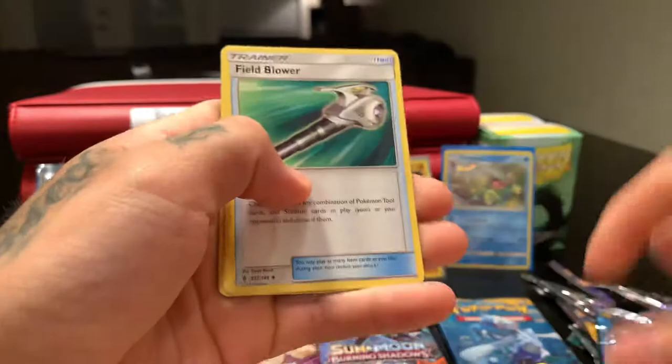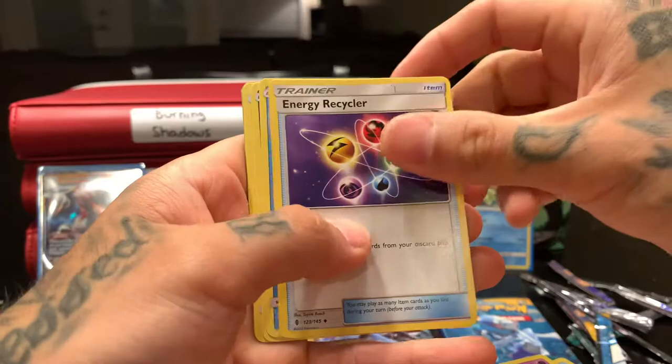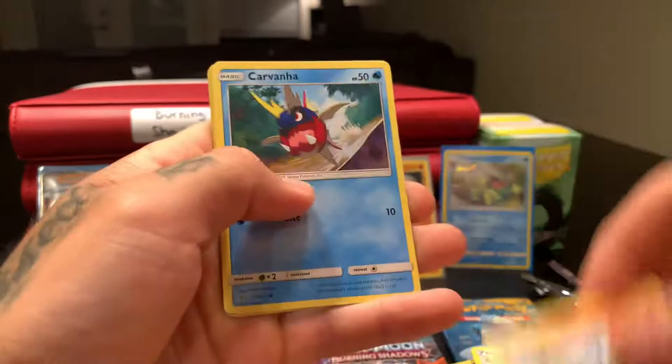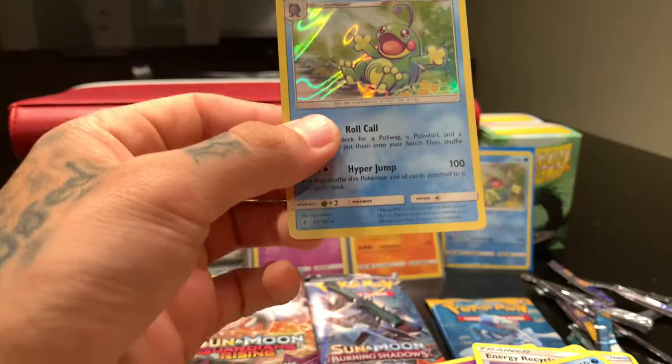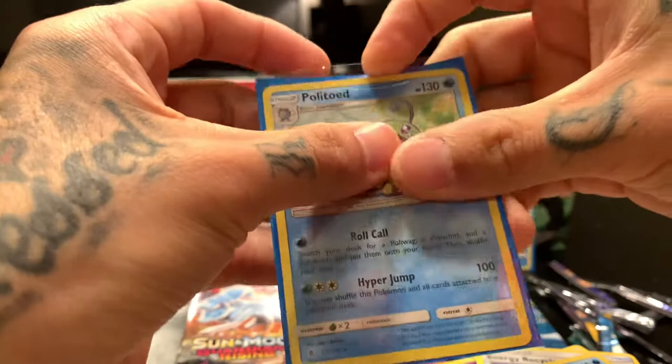Leaf, metal. Field Blower, Gothita, Energy Recycle, Tentacool, Clefairy, Barboach, Carvanha, Fletchling, Patrat — reverse holo — and Politoed holographic again! Another Politoed — we'll look and see which one is in better condition before we put them in the binders.